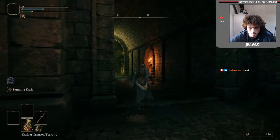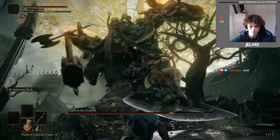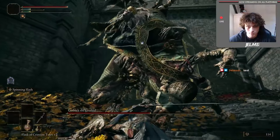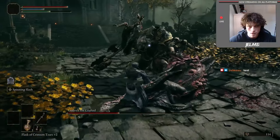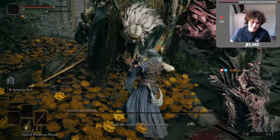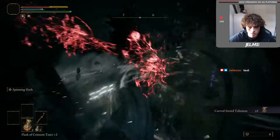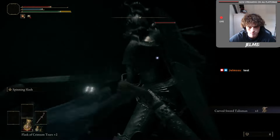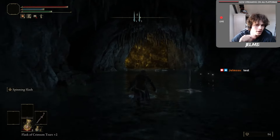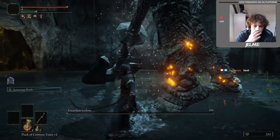Soon after that, I made my way through Godric's castle and started to fight Godric immediately. And right after Godric, I went to get the Curved Sword Talisman, as it was a part of my build. Shortly after that, I was able to go get the Blue Dancer Charm from a cave in the Limgrave area, after killing this big Titan guy, whatever he's called.